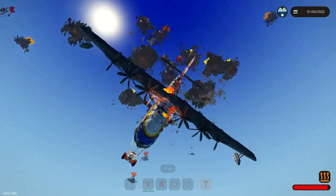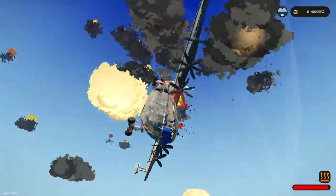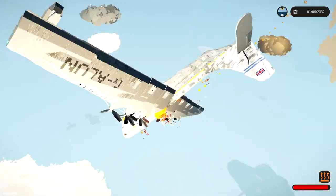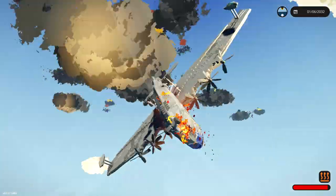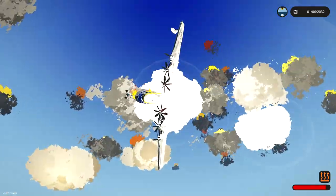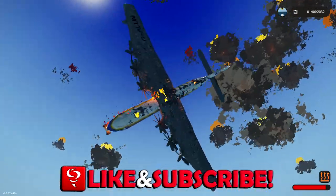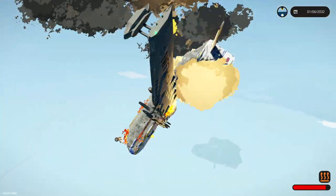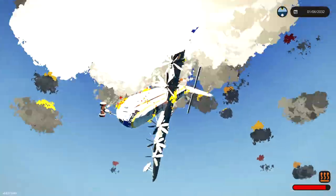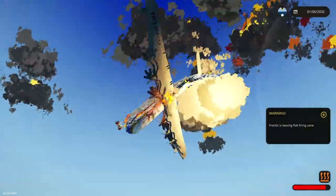We're diving down. This plane is definitely on fire. There's no repairing this either. Like, look at how big the plane is. Are we upside down? I think we're upside down. That is not really what we want. Being upside down is... okay, we're going down. Mayday, mayday. We are going down. We keep getting smacked straight in the middle, constantly exploding. The engines have stopped working. We've been up there for quite a while though, so we might get a pretty good score. Franniger's leaving the flak firing zone. What time did we get? I want to try this again. This plane is awesome. There we go, one minute six.